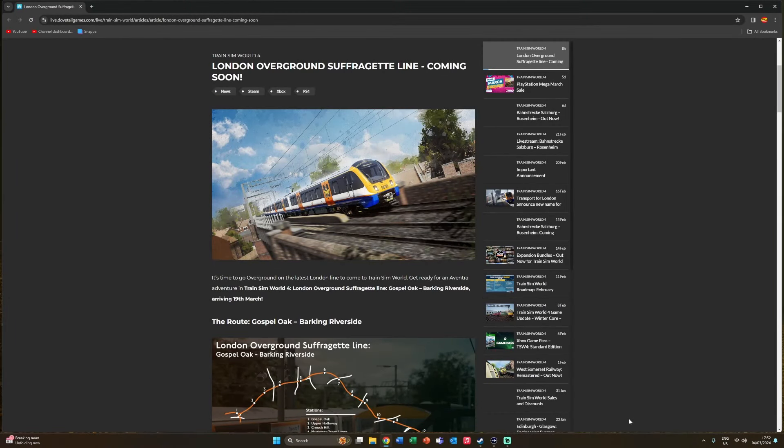Hello everyone, welcome back to another Train Sim World 4 news video. It's an exciting day because just today we've had the release date announced for the London Overground Suffragette Line. You'll know this as the Goblin Line if you've played TSC, and it's been recently renamed to the London Overground Suffragette Line in real life. Just recently the line in TSW4 was also renamed to follow suit.